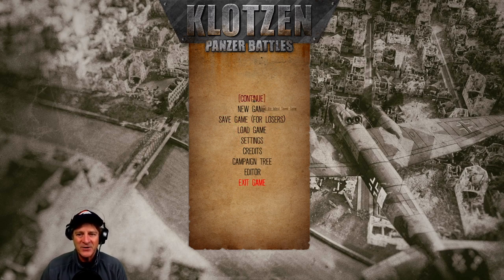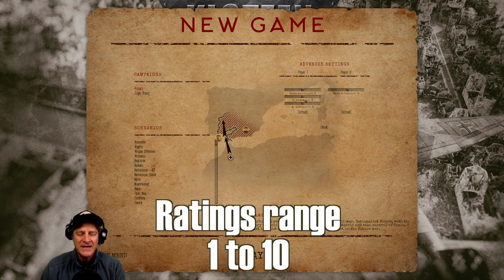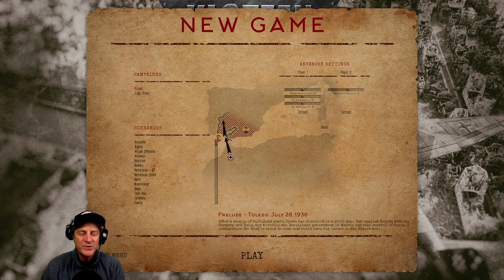Let's start a new game and play the prelude, which is the tutorial. In advanced settings we can tweak game difficulty, AI strength, and AI difficulty — all currently set to 5. The developers spent a lot of time on AI at various levels: at lower levels the AI makes clumsy mistakes, but it plays much better at higher levels. Since we're playing the introductory scenario, we shouldn't expect the AI to be set very high.